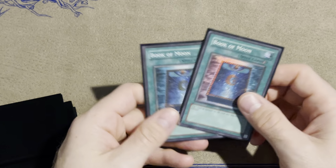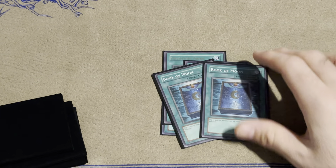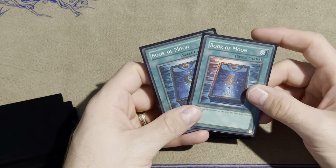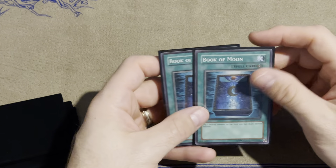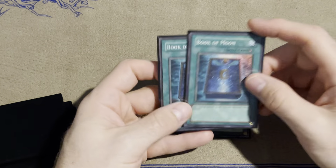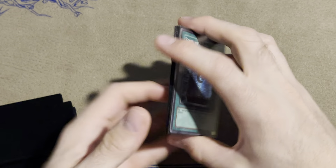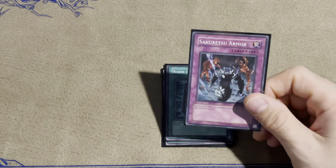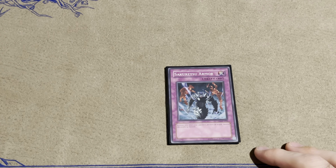Two Book of Moon in the side — this is almost exclusively used against chaos control so that I can get Thousand Eyes Restrict face-down and do some actual attacking, because that card just stalls this deck completely. I'll side it in if I'm playing against chaos control or any deck that runs Metamorphosis. One Sakretsu Armor is also in the side — this probably could come out, I don't think I've ever sided it in. It's just there in case I got overwhelmed, maybe against a beatdown deck.